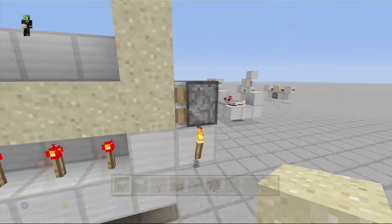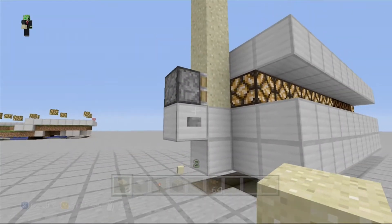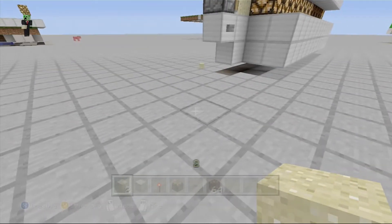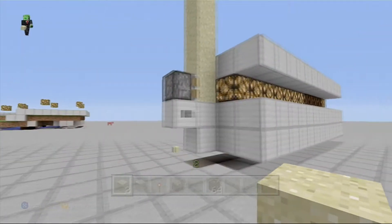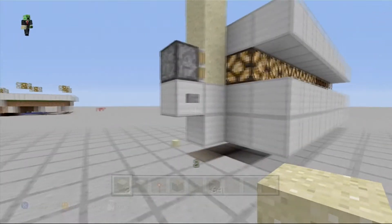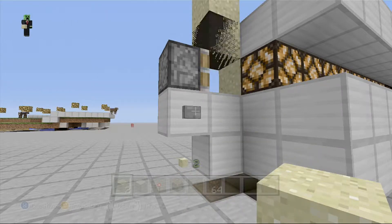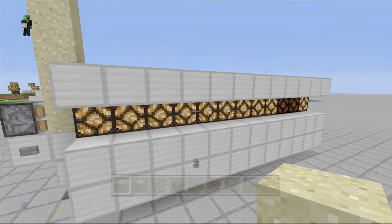You need one piston and an input. You could have this be a pressure plate, a tripwire — anything that'll send a pulse to it. It can't be a lever or else it'll just stay there. If you press this once it'll just keep counting.